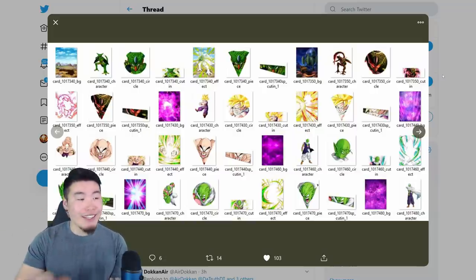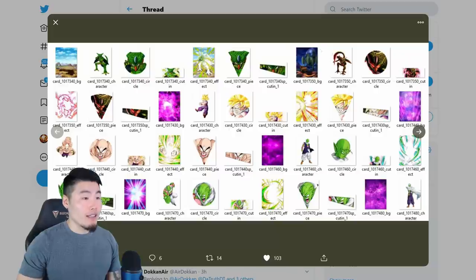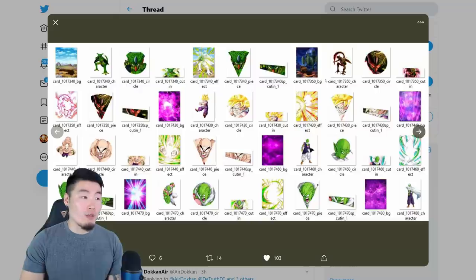So with that out of the way, let's take a look at what's going on with this data download. As far as this data download goes, we got the assets for the Prime Battle First Form LR Cell — we got his art here, some cut-ins, some backgrounds and all that good stuff. He is a very, very good free-to-play LR, so I can't wait to be able to farm him. But at this point in time, we don't know when that's going to happen.